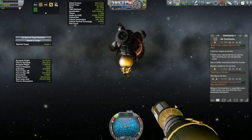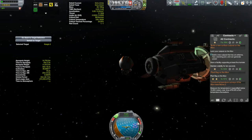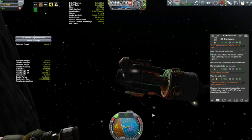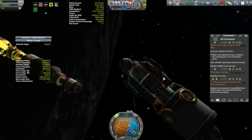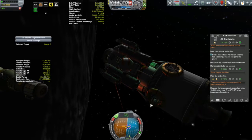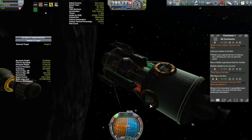While Bill makes his way over, let's talk about the other two contracts. The second is simply to put a flag on the moon — simple enough. The third is a temperature scan that has to be below 10,800 meters above a certain waypoint. That's left over from a Muna 2 contract I botched a number of episodes ago — didn't have enough fuel to complete it.